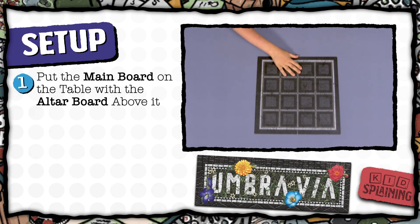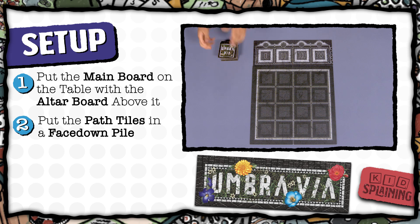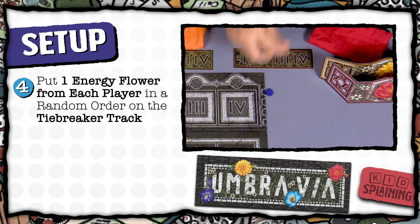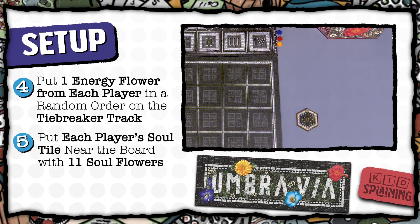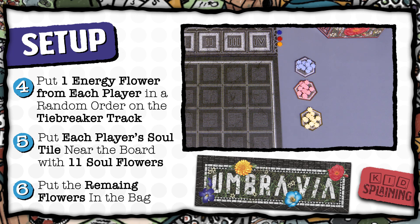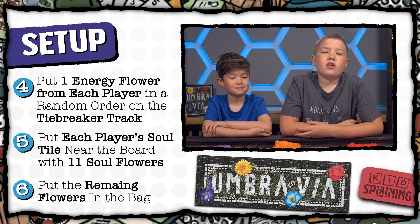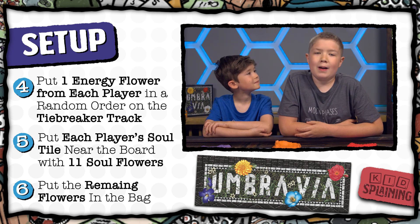To set up the game, put the main board in the middle of the table and put the altar board above it. Then shuffle the path tiles and put them in a face-down pile. Each player picks a color and takes their bag, energy flowers, soul flowers, bidding board, and screen. Next, put one energy flower from each player in random order on the tiebreaker track on the side of the altar board. Then put everyone's soul tile near the board with 11 soul flowers on it, and then everyone puts the rest of their energy flowers and soul flowers in their bag. The game has 33 energy flowers and 17 soul flowers of each color, so we put 6 soul and 32 energy flowers in each bag.